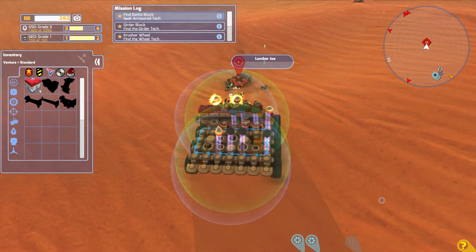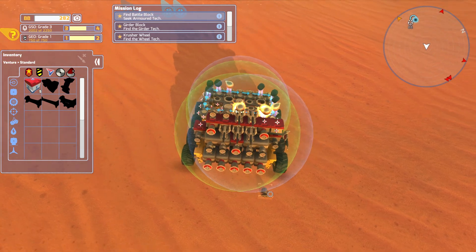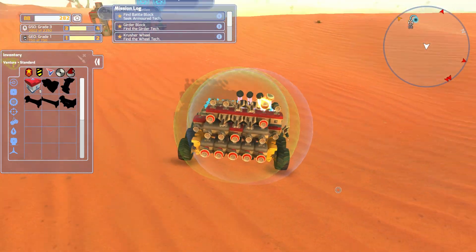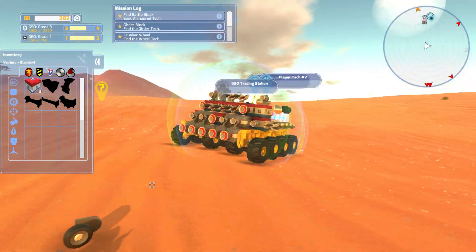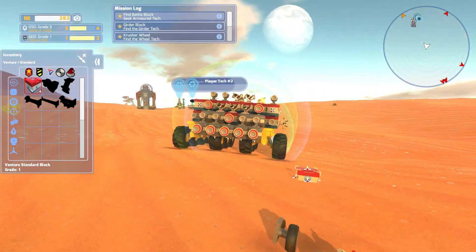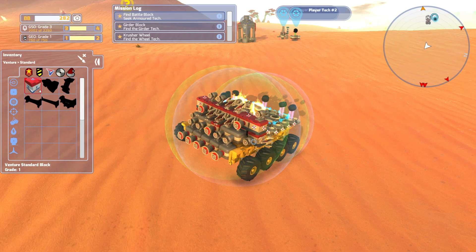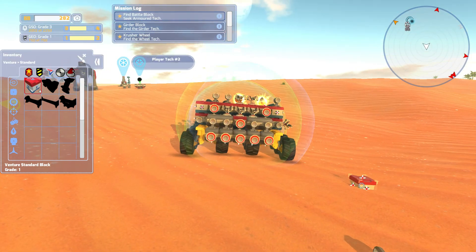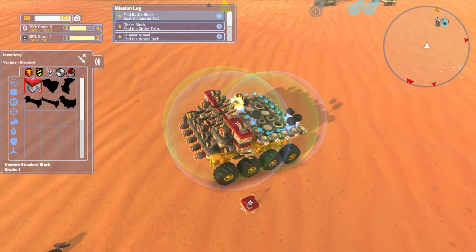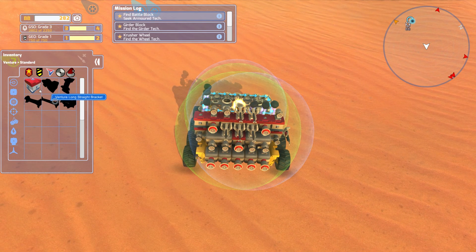Why do you think that's a good idea, buddy? That wasn't a good idea. We're hanging over the tires there, so that means we're still one block short up here. Maybe we should put another block in there — actually, let's leave it this way for now.